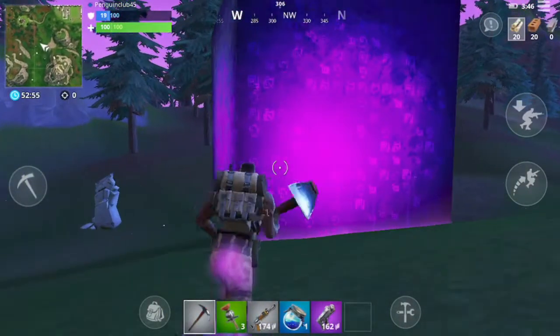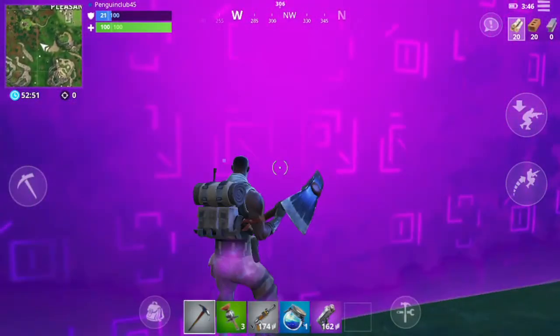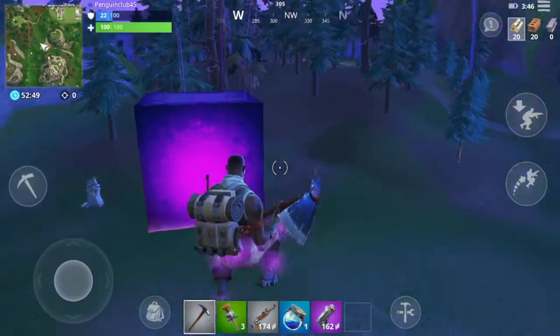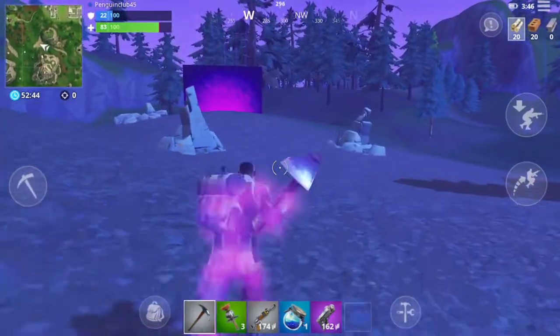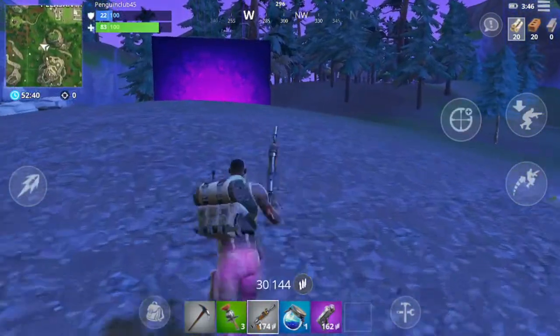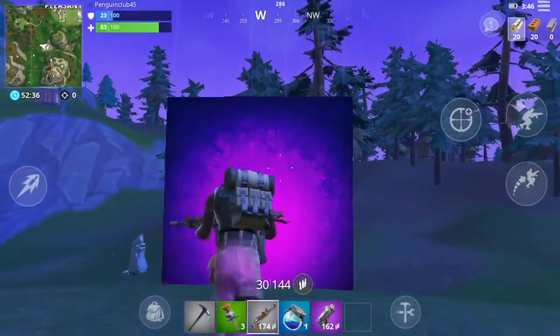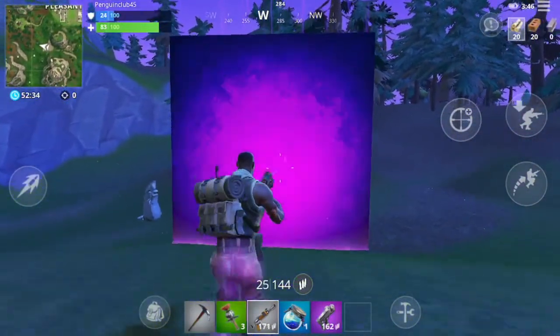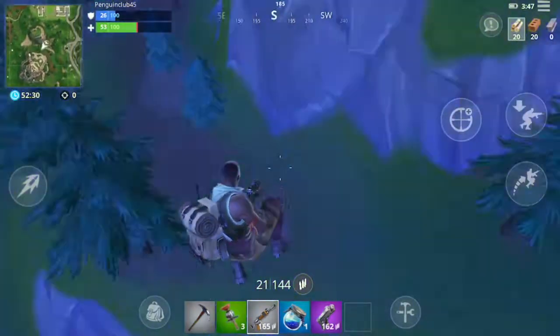When you touch the cube, it bounces you back super far, like crazy far. And when you try shooting it, instead of taking the bullets, it zaps you, launches you far away, and kills you.